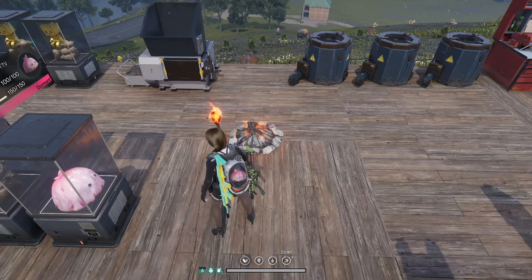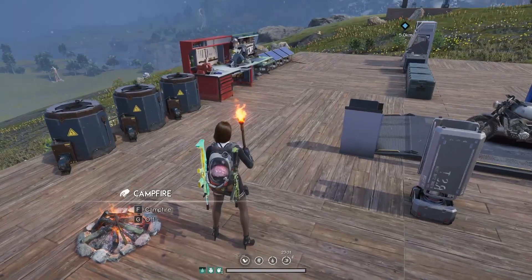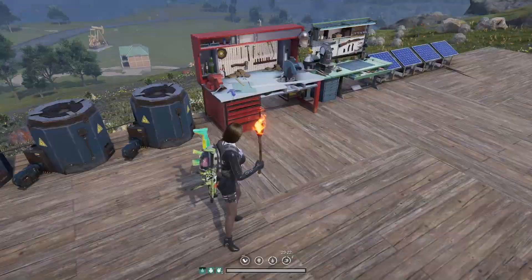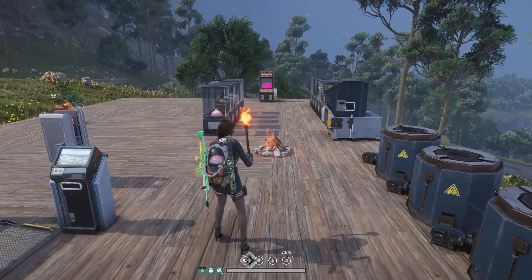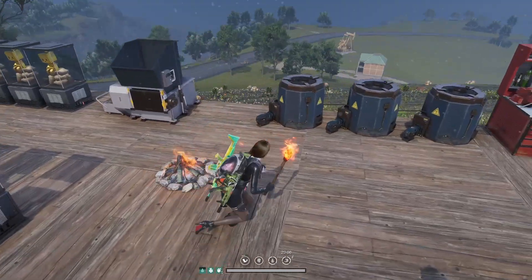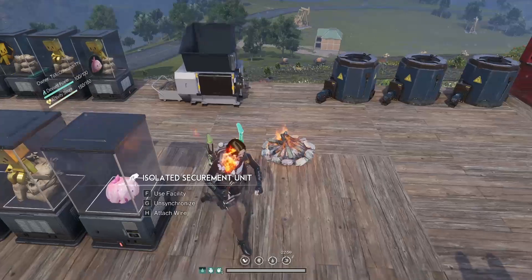One issue with campfires and similar heating items is that they don't have a very large range. You're going to need either a lot of them or a relatively small base. I'll show you the range right now — here is where the range cuts off, and here is where it starts having an effect. I recommend either making your base very small or having multiple campfires. One premium fuel lasts about an hour, so it's not too bad.